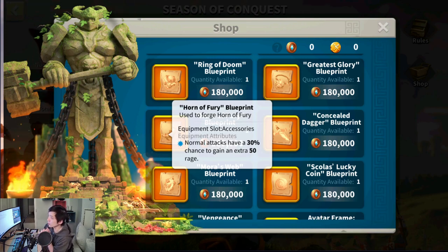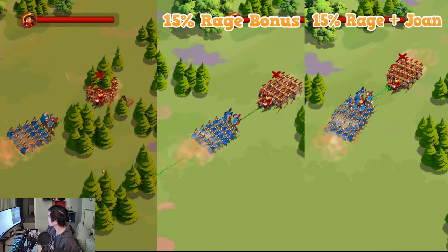The biggest question is: does Rage bonus stack well together, or is there some sort of diminishing return when you have too much Rage? So I set out to do some testing. On the first setup, I have no Rage bonus — I'm using Granu and Alex with 0 Rage bonus. On the second setup, I have a 15% Rage bonus — I'm using Granu and Leo.